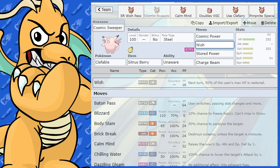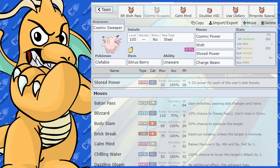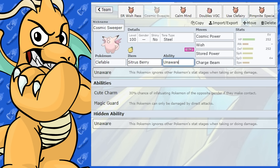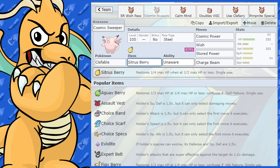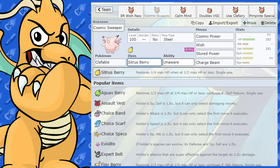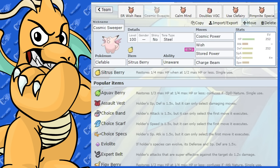I've got Wish for recovery, which is going to be very important. Softboiled was removed this generation, but you've got Wish to heal yourself. You can run this two ways: with Unaware I'd give it a Citrus Berry, because that's important initially as you set the Cosmic Powers up. You're more prone to damage at the start of setup. Leftovers is better in the latter stages of setting up, whereas the Citrus Berry is more handy at the start.